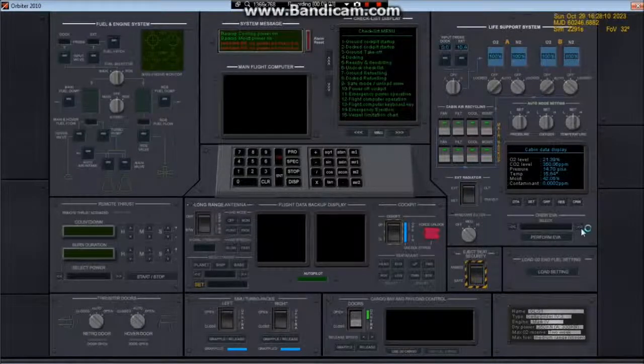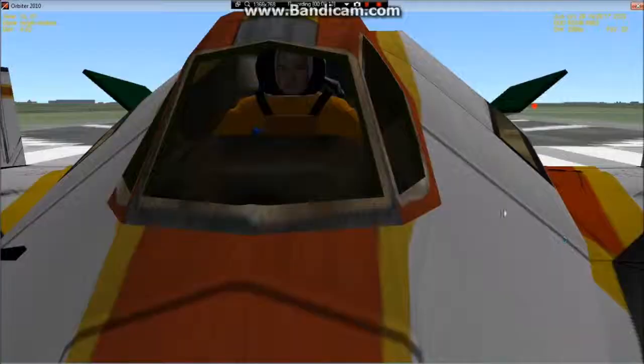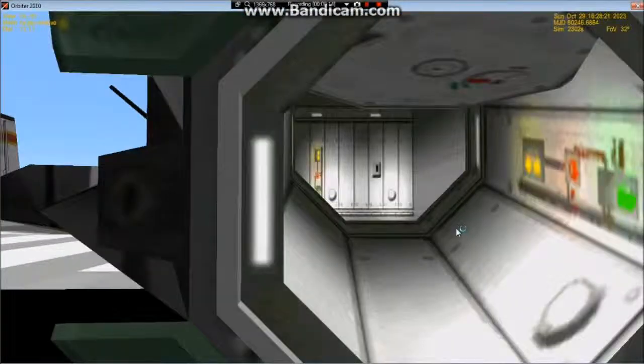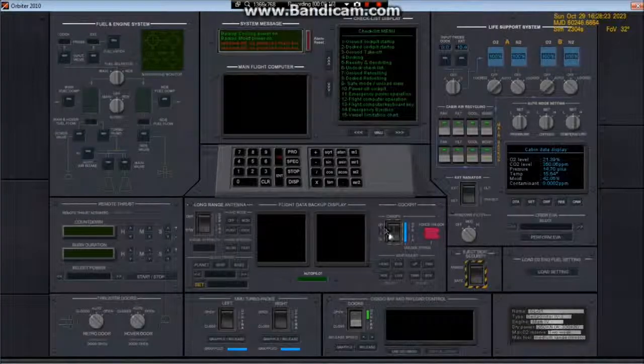Here we have a crew panel — we can actually select someone. This is the same as the XR2 Ravenstar for performing an EVA. They basically sit out here and you can walk up to the crew, press E, and they get back in. And then here's the ejection seat system — you can arm it or safe it. It's safe now because we're on the ground.